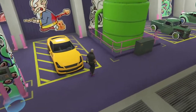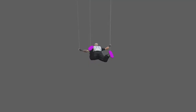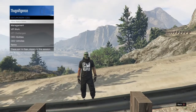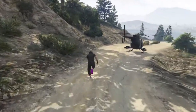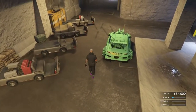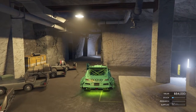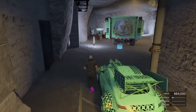Once inside the Arena Wars workshop, go over to the camera — the blue circle — and hit left on the d-pad. Enter the camera view, then hit circle to back out. Now get into the free Elegy RH8 and drive out. You should fall through the map again — let it fall, don't open your parachute, and you'll land at Mount Chiliad. Open your interaction menu, go to CEO, then Vehicles, and order the free Buzzard. Fly back to your bunker.